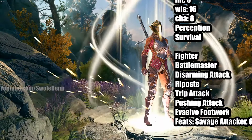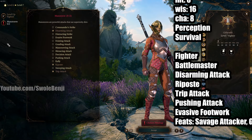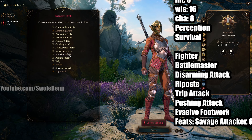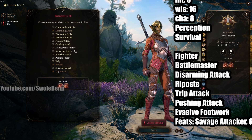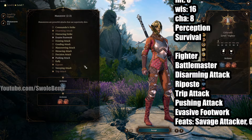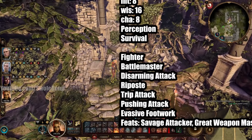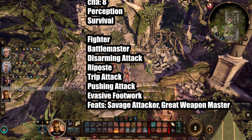At level 7, you get two other maneuvers, and you're going to go with Pushing Attack and then Evasive Footwork. That's mostly for Act 2 stuff, but that's what we're taking. And that's the leveling process.